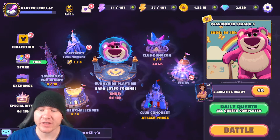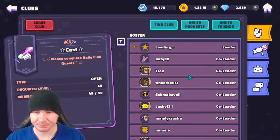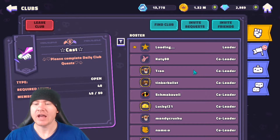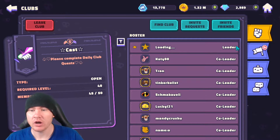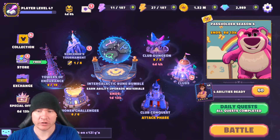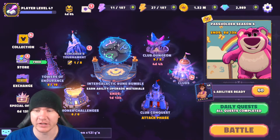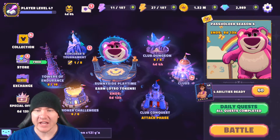Another thing I highly advise is getting into a club as quickly as possible. Come in, find one that's open, get in it, and participate as you're able. I postponed doing this for a long time and the rewards you get from being in a club are so valuable - I would be so much further in this game had I not put off joining a club. Get into a club as quickly as you can, and later on if you want to find one that's more competitive or more your speed, you can switch.